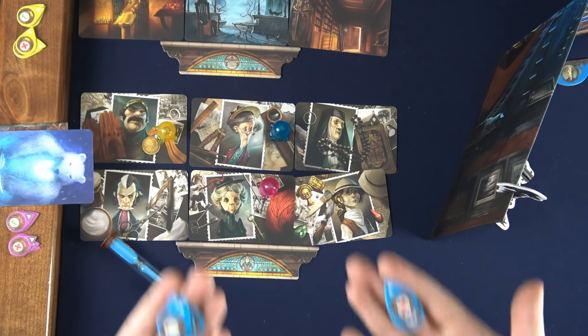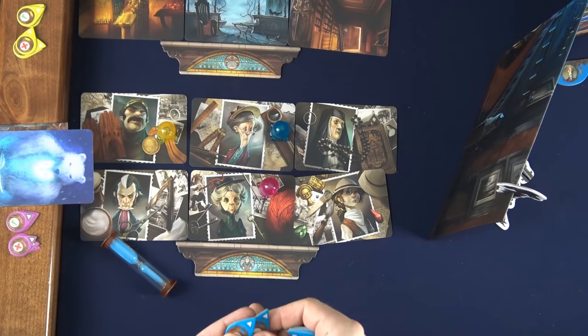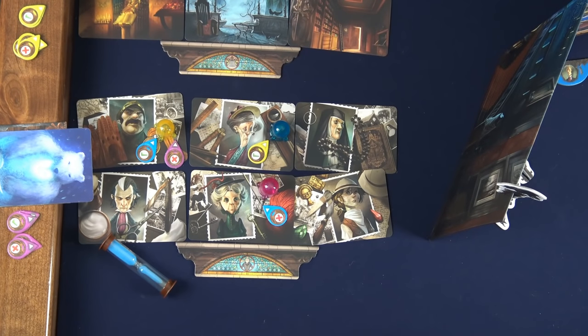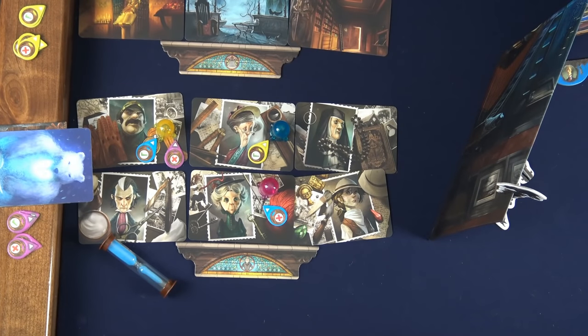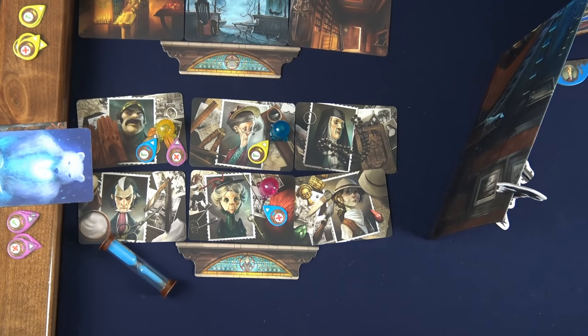Second, if they want to, they can place one or more clairvoyancy tokens pointing to another psychic's intuition token to indicate that they either agree or disagree with their choice. Players can't place more than one clairvoyancy token on each intuition token, and they can't place one on their own, but it is possible that one intuition token will have clairvoyancy markers from multiple players.